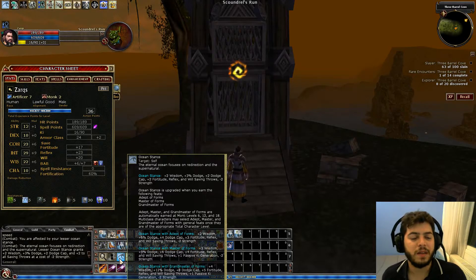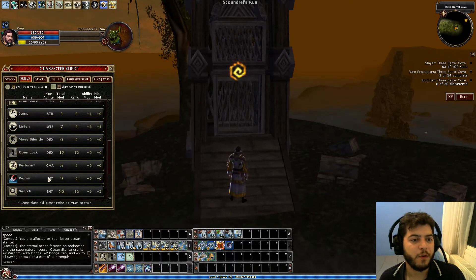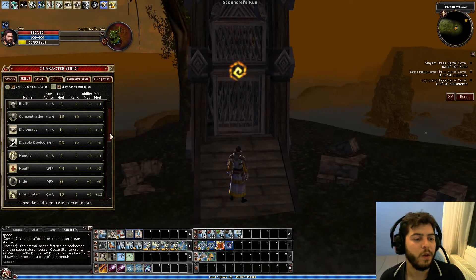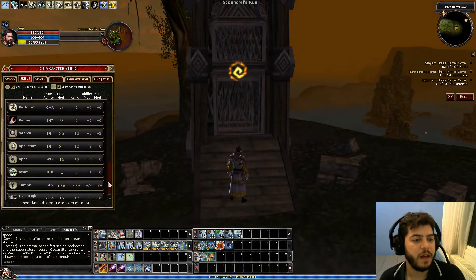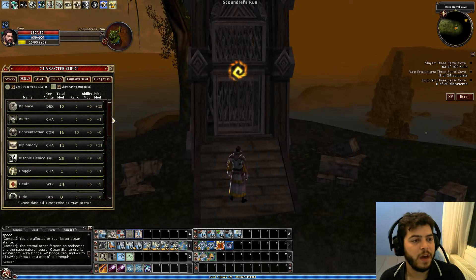All my level-up points went into intelligence for my skills. I'm focusing on search, disable device, and spot for my trapping abilities, and open lock. Then spellcraft, use magic device, and concentration are the others I'm putting points into occasionally.